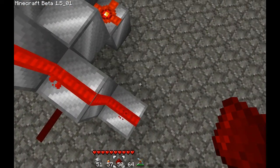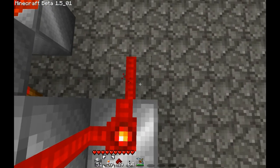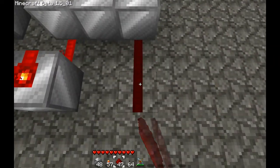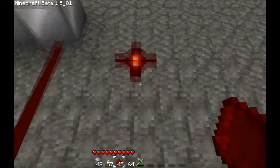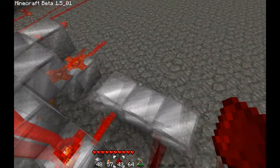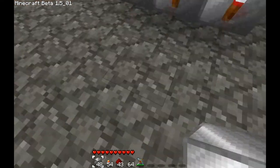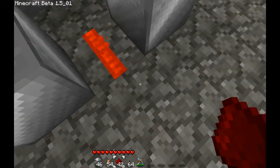Okay, the first step is connecting this redstone here, and placing 3 blocks like so. Here is your first input for this adder, and go ahead and add another one right here, skipping one space in between. As for this, it gets 3 torches on the front.